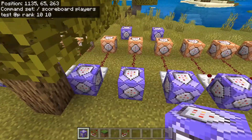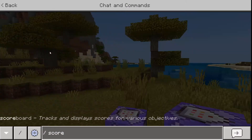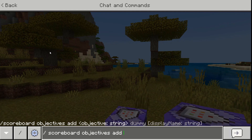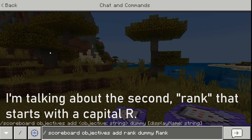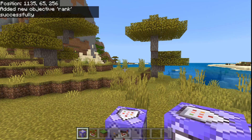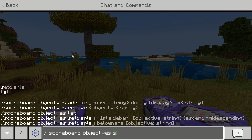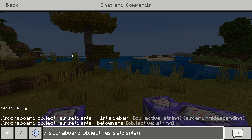This will activate the debuff command block, giving me the debuff for a set amount of time. To create a scoreboard, I'm using the command /scoreboard objectives add rank. Rank is just the objective we're creating the scoreboard for. Then I'm using this command to display it on the right side of my screen so I can actually see what I'm doing.